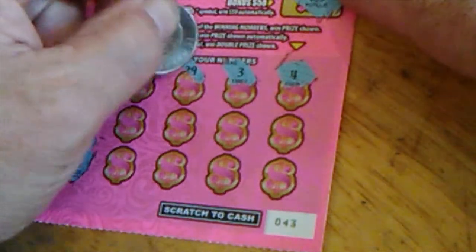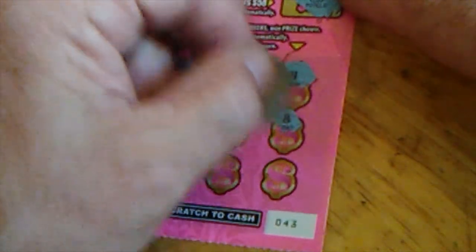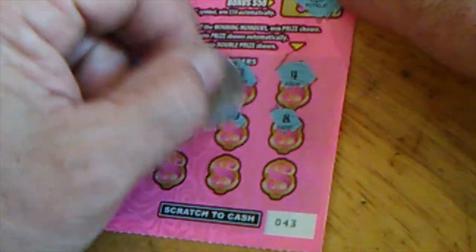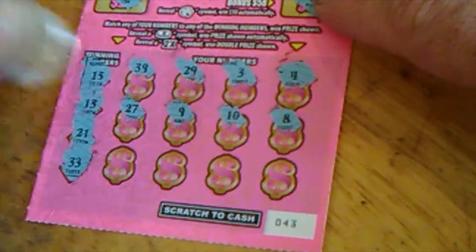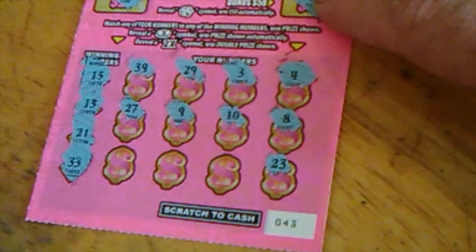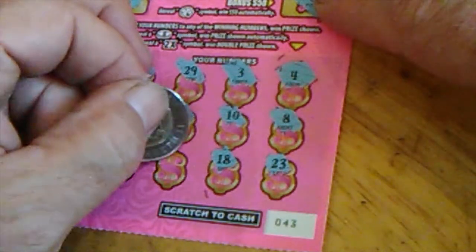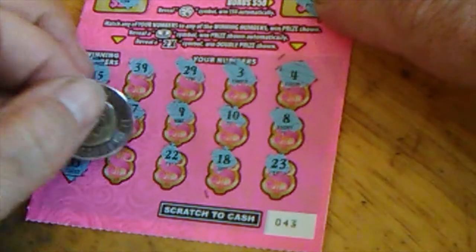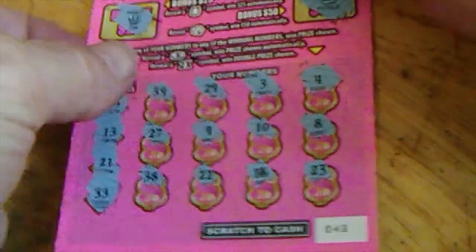That's not it, no. Got nothing this low — come on. 27, 23 — yeah, that's at least in the middle. 18 is getting closer, 22 — one off — and 38. Okay, nothing on that ticket.